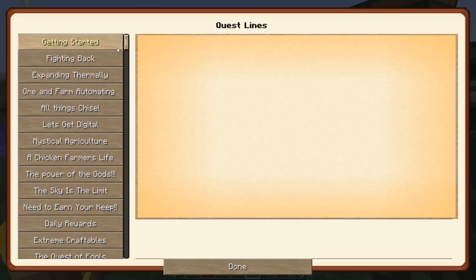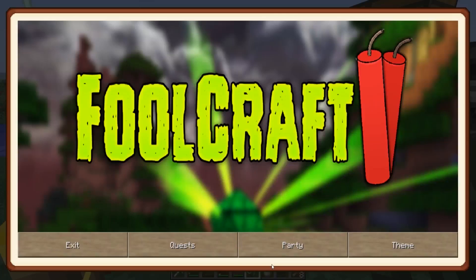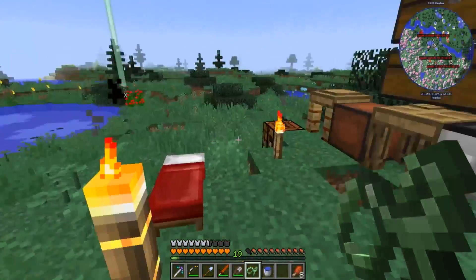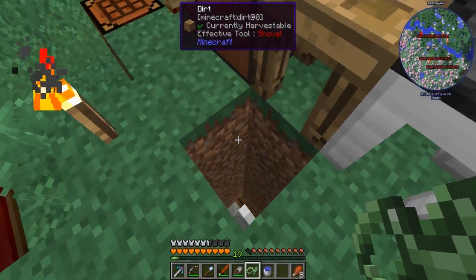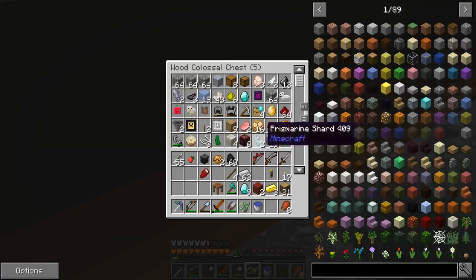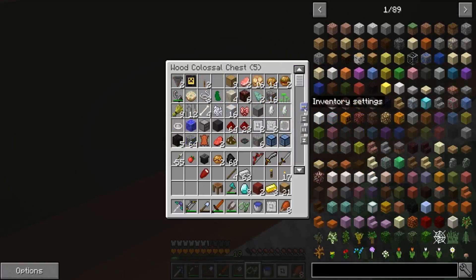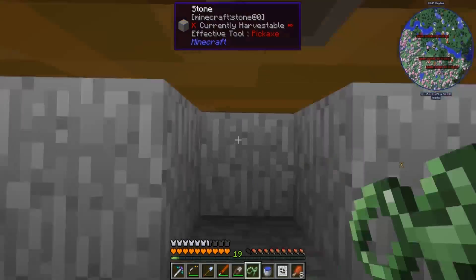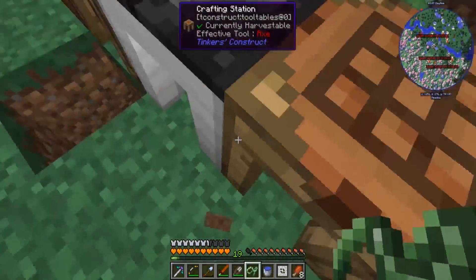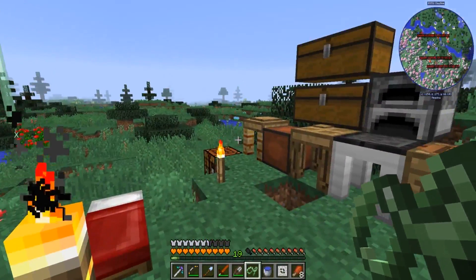We have completed most of the starter quests, so we got a ton of stuff. Now, where did I put those machine presses? That's one of the reasons why I was only exploring — I had to get some of these inscriber press things. I do believe we have every single type, so let me gather some more materials because we don't have enough to even get started. And we'll go down the rabbit hole.